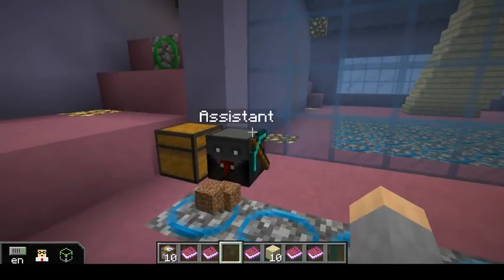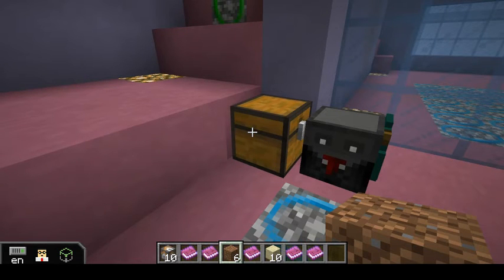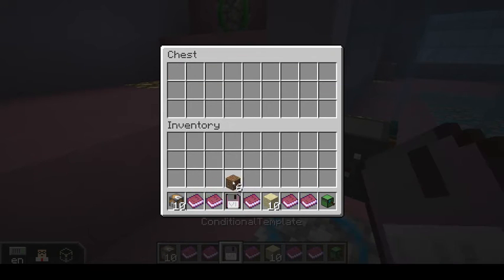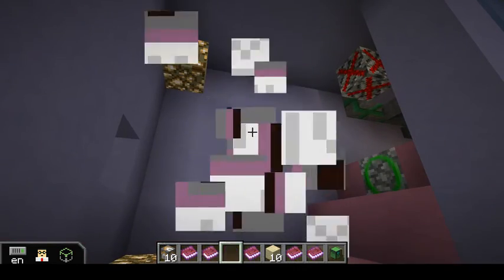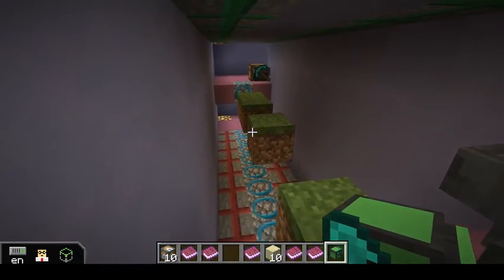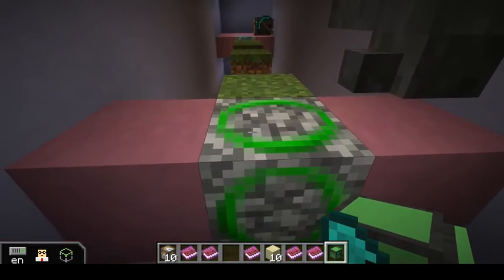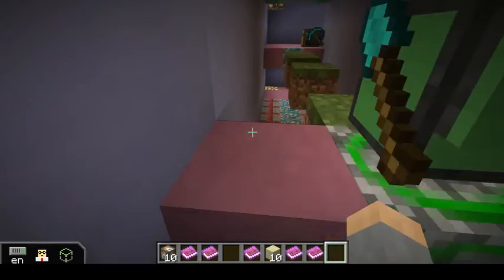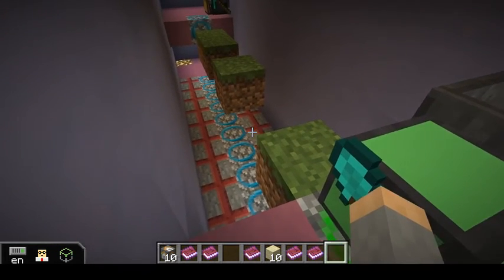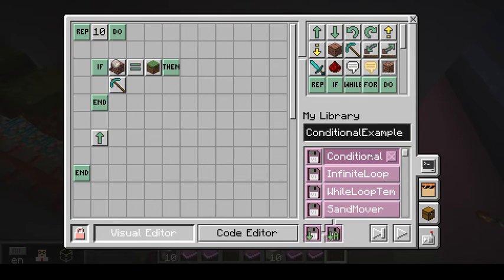When you start writing programs for ComputerCraftEDU you probably won't use a lot of if statements or conditional statements — it's much simpler to think about the main actions you'd want to repeat. But in a real Minecraft world with terrain that's so variable and unpredictable, having if statements throughout your code allows it to be much more effective and flexible. Such as in this example: if we were mining and there were some gaps in the path ahead, we could fill those gaps with an if block. In this case, we're going to be filling it with grass blocks. If we try to place a block in every single position, the turtle is going to crash because it doesn't need to do it all the time — it only needs to do it when there's nothing below it. So let's take a look at the template.